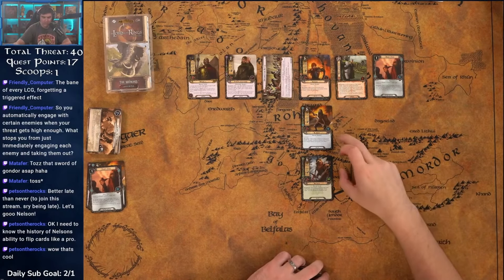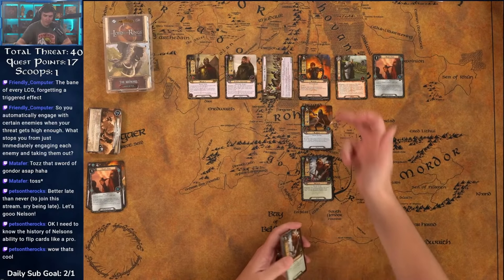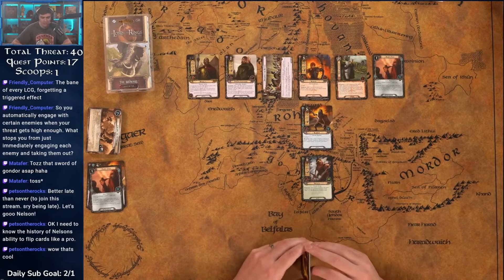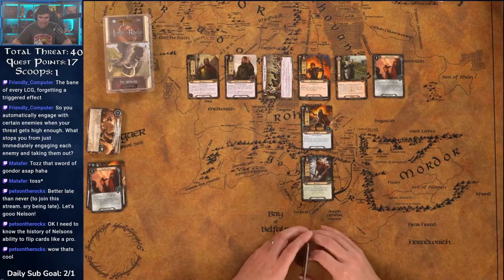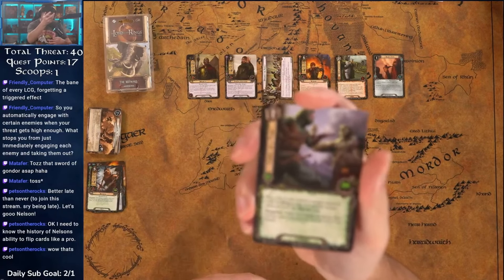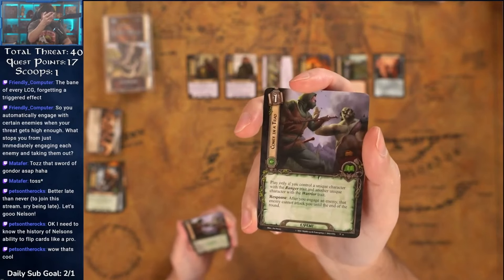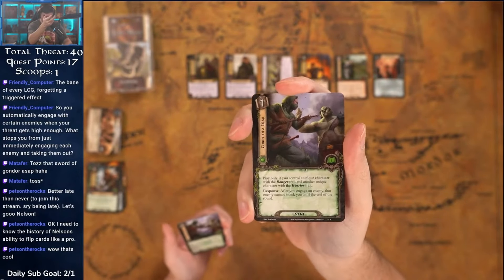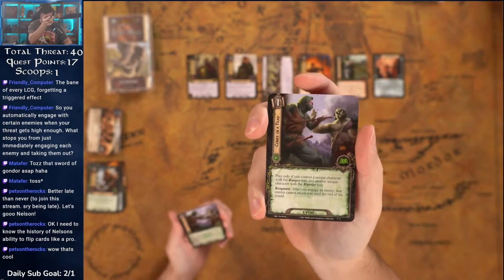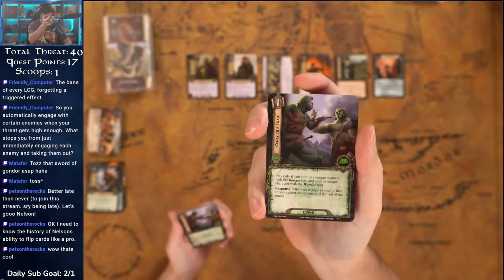I think in mono or bi-sphere decks you're running these cards. If you're running heavy side of one sphere, still not 100% sure about mono, but it's not awful. Coney in a Trap — play only if you control a unique character with the Ranger trait and another unique character with a Warrior trait. After you engage an enemy, the enemy cannot attack you until the end of the round. Very very solid for Dúnedain.